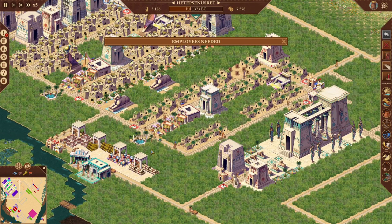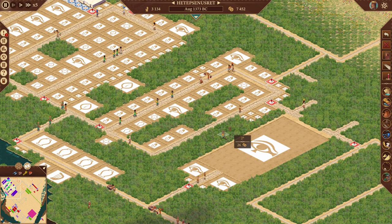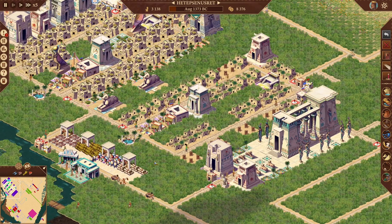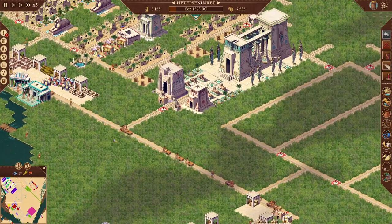We'll do one more fishing camp just in case. I don't really plan on using the fish for food — I just know we're going to get asked for it. So we can do more houses over here — one, two, three, four. The reason I place them while paused is so that if I mess up I can hit undo, because once the walkers spawning from a building happen you can't undo it.